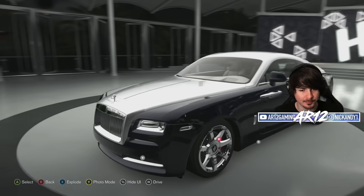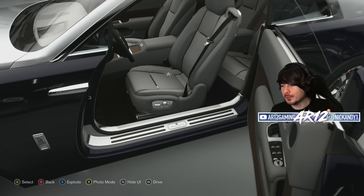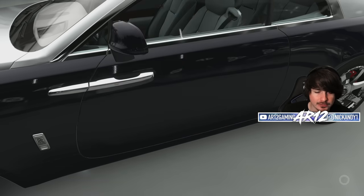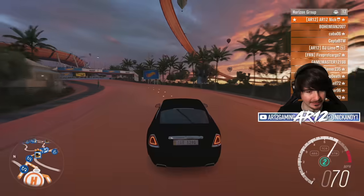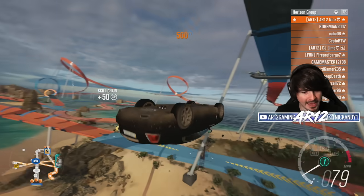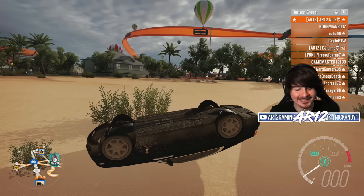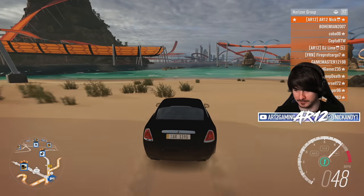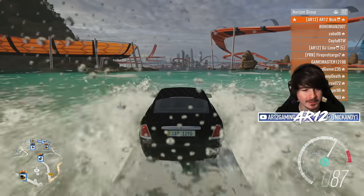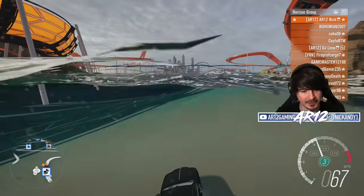I promised you guys we would wrap this up with a little bit of a glitch. For those of you who don't know, in Forza Horizon 3 there was a no-respawn glitch. All you had to do was come into Forza Vista, open up the door, and click drive. Just from doing that one simple little thing, the game should no longer respawn us if we flip upside down. Let's do a quick little test — this should be a good way to flip upside down.